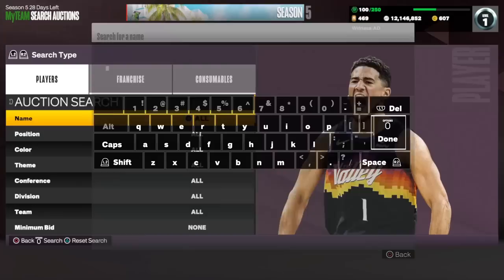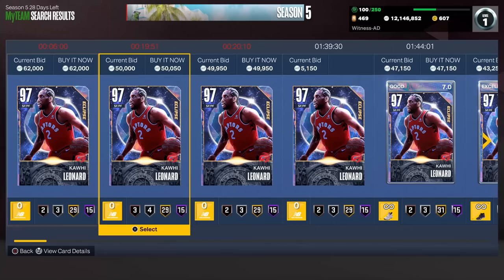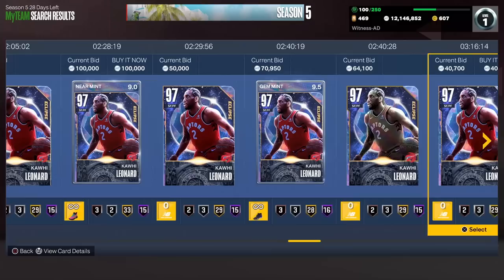We spin again and land on L. Obviously I would have picked LeBron, but that's his first name so we can't go with him for the letter L. We're going with somebody who is a two-time Finals MVP — Kawhi Leonard. We're going to pick up his Galaxy Opal card on the Toronto Raptors. This card is beautiful, and we need a forward off the bench, so why not pick up Fun Guy?